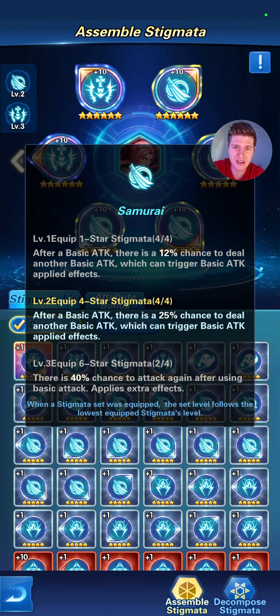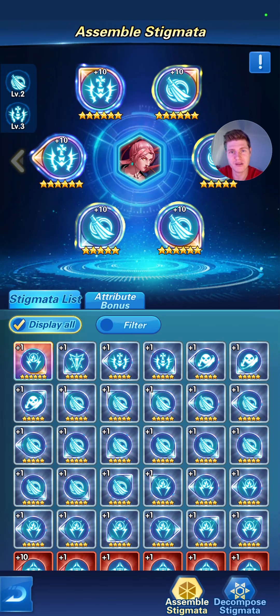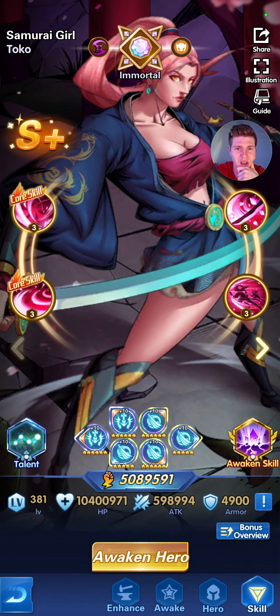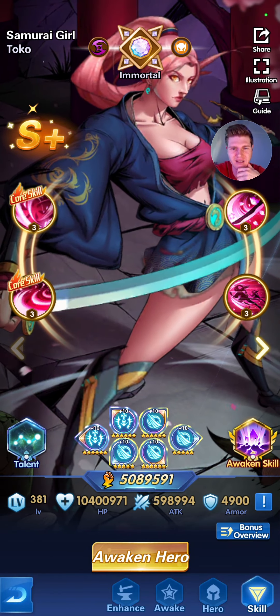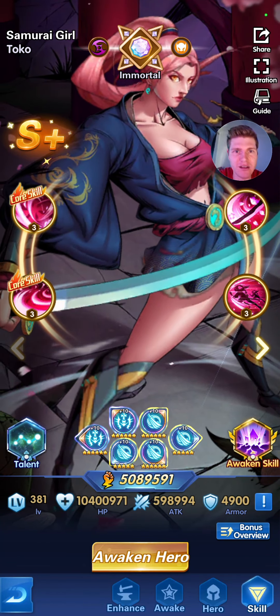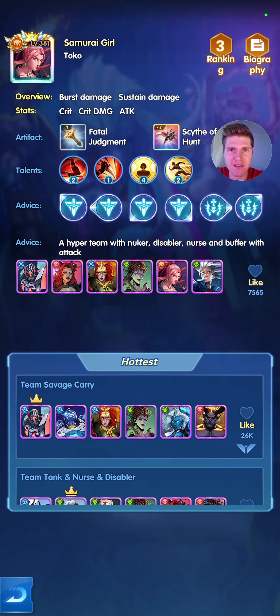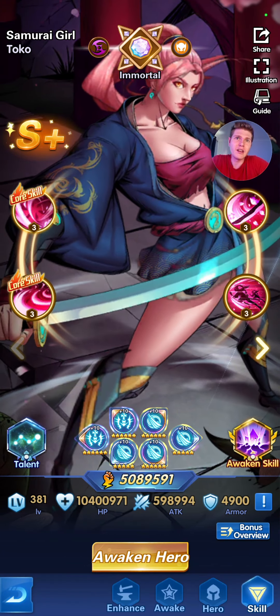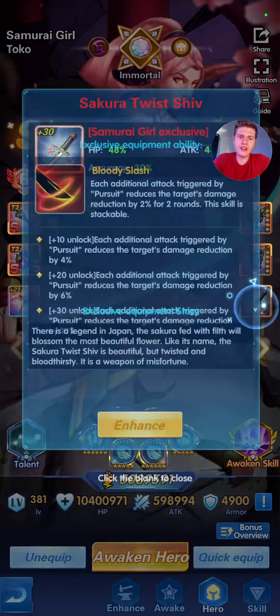Ideally you want to get the Samurai Stigmatas — they're really good. At level four it's a 25% chance to attack again, so she starts hitting and there's a 25% chance she's going to attack again, and then she might do another 20 auto attacks after that. Her pursuit auto attacks don't trigger this — it's only the first auto attack. At level six Stigmatas it's a 40% chance to do an extra attack, which is where her damage really comes from. The game recommends Apocalypse, which is good for her ultimate, but I'd suggest sticking with Samurai — you want more auto attacks, that's going to give you the best chance.